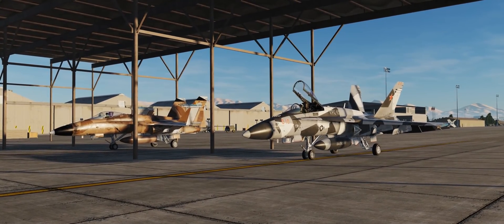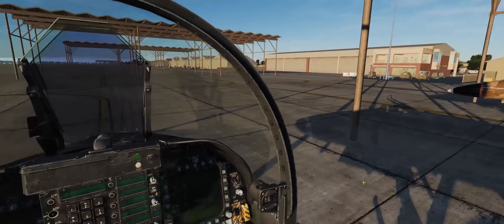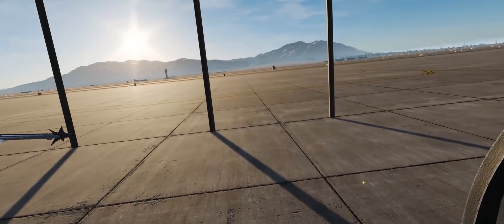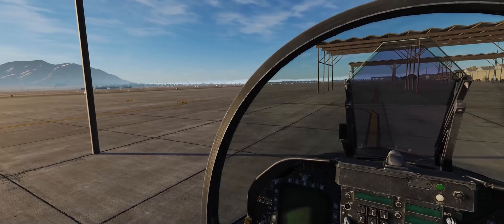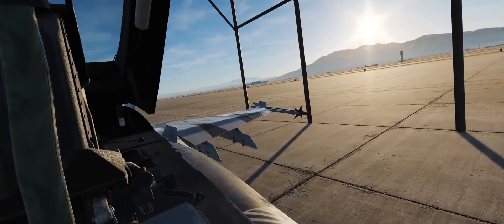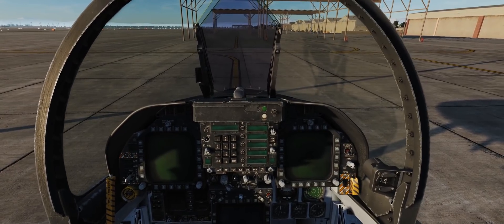So without further ado, we'll go ahead and hop in the cockpit and we'll get started. As we can hear, there's some wind blowing, but we've got a pretty beautiful morning here at Nellis. Little bit of fog, but visibility is good. So we'll go ahead and pull up our checklist here.